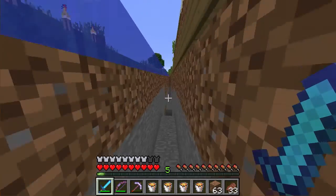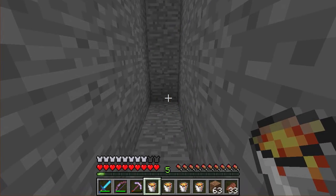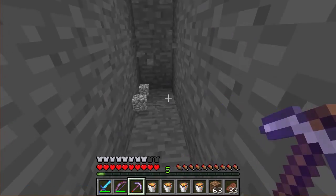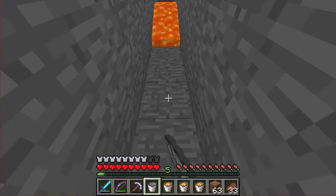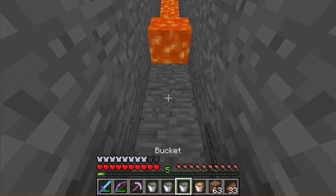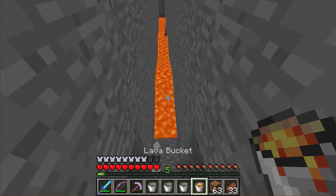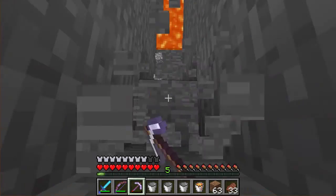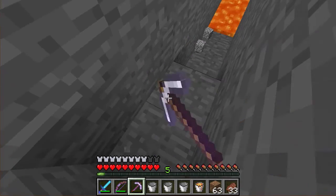Now we're going to go down here, and this part over here — it's going to be this deep, it's going to be 10 blocks. I think the lava will go 3 blocks. So we place a source block every 3 blocks: source block, 1, 2, 3 — source block, 1, 2, 3 — repeating along the bottom of the trench to fill it with lava properly.